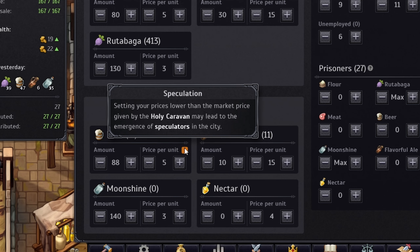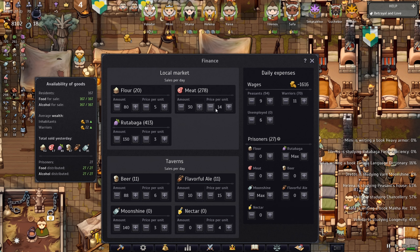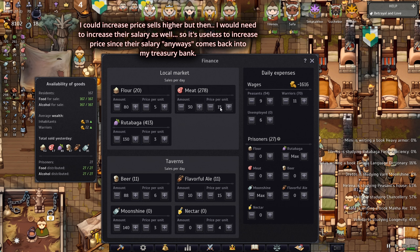If you go lower, you're going to get a notice that says setting your price lower than the market given by the holy caravan may lead to the emergence of speculators — and speculators will come and buy all your beer and resell it somewhere else. You don't want that. Make sure you sell at the minimum: minimum five, minimum six. You can go higher if you want.